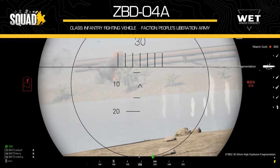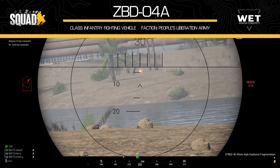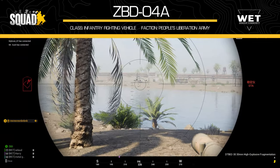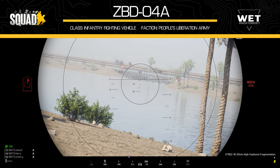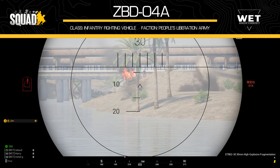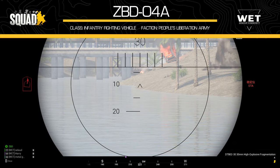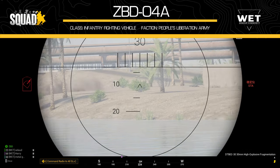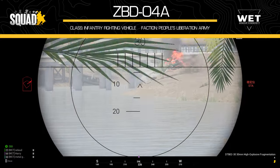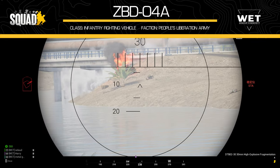Hey folks, Bugz here. Time for another Armour Brief video. Thanks again for your feedback and the reception on the last video — it was a nice welcome back for the channel. If you would like a separate guide on how to play the ZTZ-99A from the last video, especially after the recent update to its armour, please let us know in the comments. Check our recent community post for what has changed with the ZTZ since the last armour brief. Now, let's take a look at our next vehicle brief: the ZBD-04A, which is the infantry fighting vehicle for the PLA faction. One interesting feature is that it uses the 100mm main gun with the 30mm secondary gun, as seen on the Russian BMP-3 — a very interesting mechanic we'll discuss in this video.